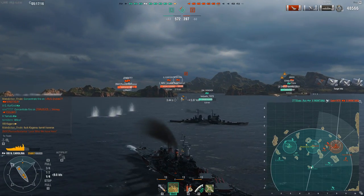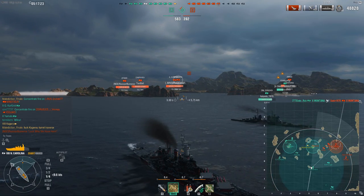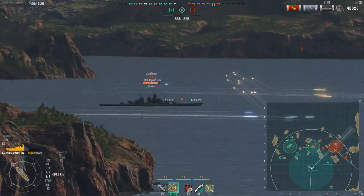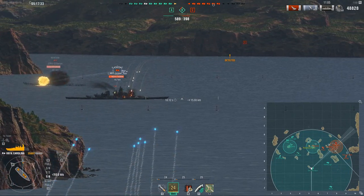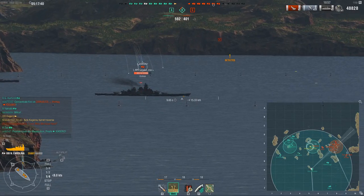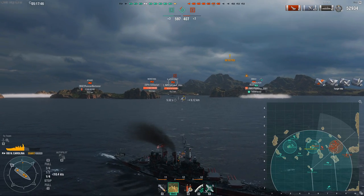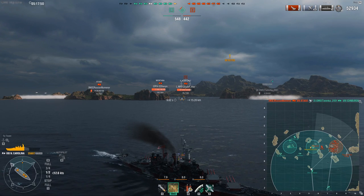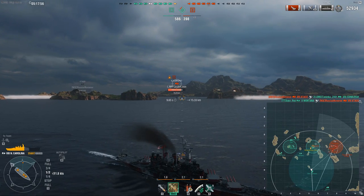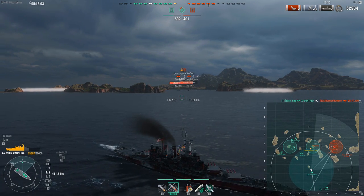The NC has a ton of AA, which means you're very self-sustained — you don't really need to division with anyone to survive. Even tier 10 carriers hovering their planes around you too long will suffer a lot of plane losses. It's a very strong ship with no direct weaknesses if you play it well; however, it relies heavily on your positioning. If you find yourself caught in a crossfire you will die extremely quickly. The general gameplay comes down to how you perform — there's bad luck and RNG, of course, but your skill decides most of the outcome.